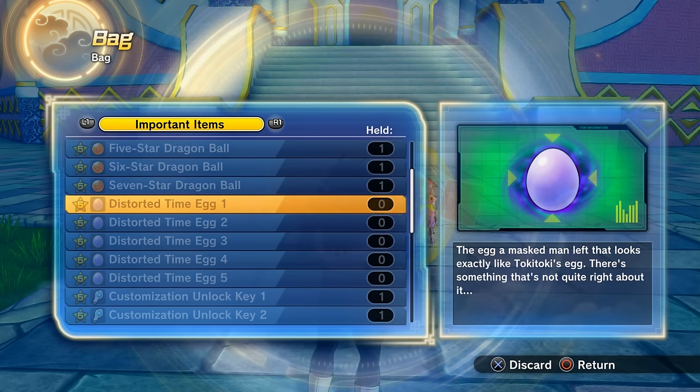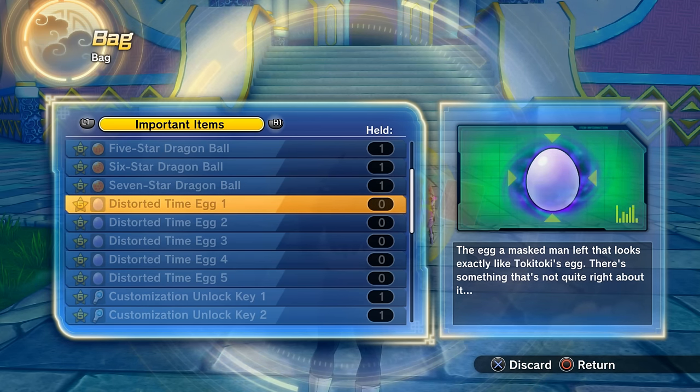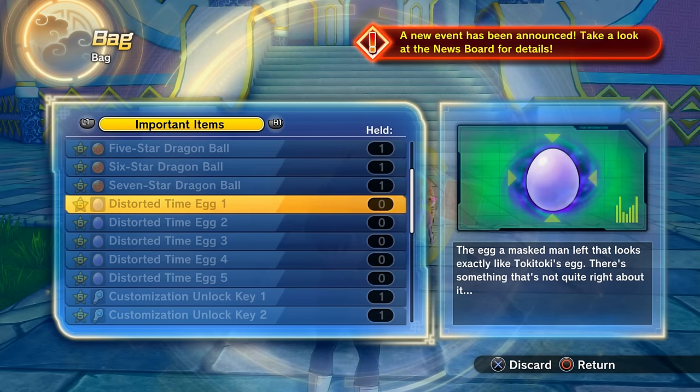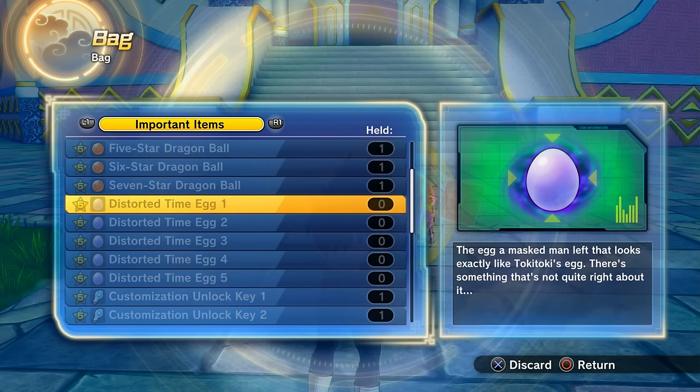For the Hercule House Time Rift time egg, talk to the Great Saiyaman and clear all six missions with Great Saiyaman 1, 2, and Jaco. Once all six are done, talk to Hercule and he'll give you the time egg. If you can't progress to the next missions, leave and level up — you may need to be around level 60-65 — then come back.